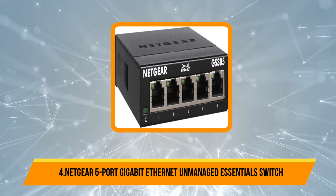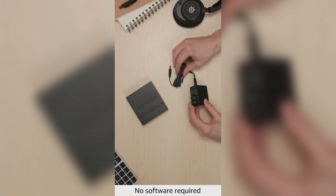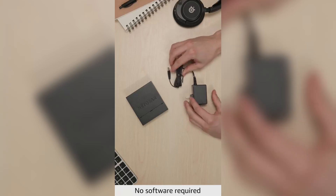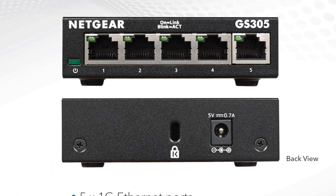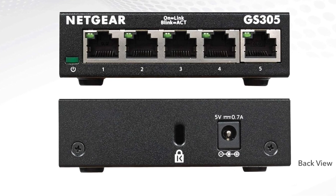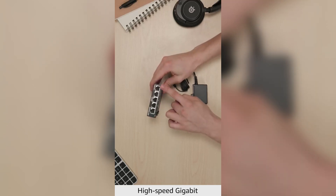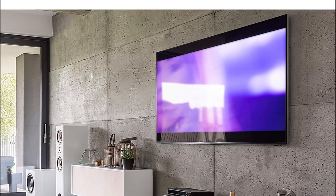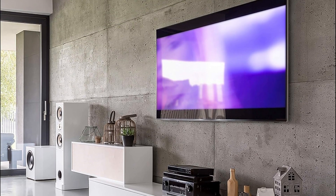Number 4 is the Netgear 5-port Gigabit Ethernet Unmanaged Essentials Switch. This switch offers fast and reliable wired connectivity with easy plug-and-play setup — no software installation or configuration required. Its versatile design supports both desktop and wall mount placement, making it adaptable to various spaces. The switch features an energy-efficient design compliant with IEEE 802.3az standards, reducing power consumption without sacrificing performance.